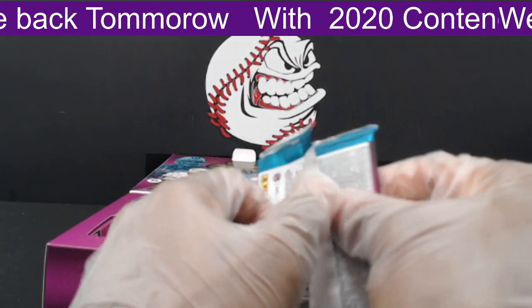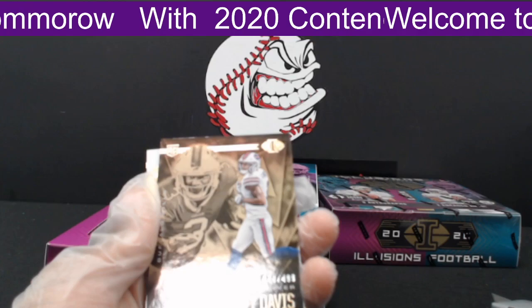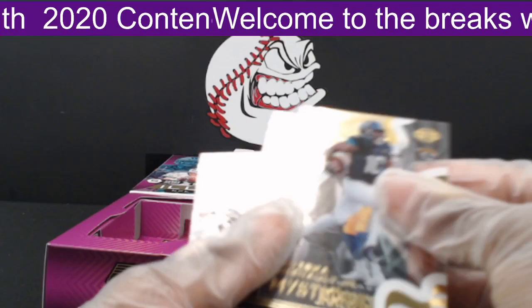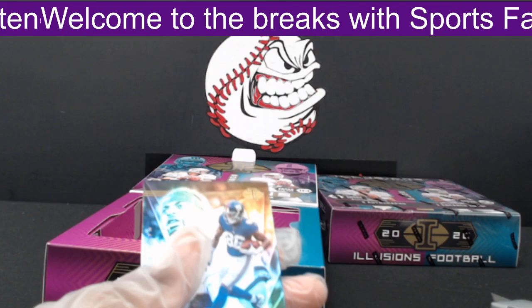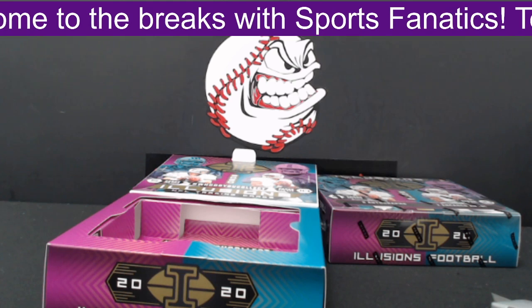Next pack. First, JK Dobbins out to the Ravens. Then Gabriel Davis numbered 77 of 499 out to the Bills — a gold parallel. A Laviska Shenault Jr. Mystique, not numbered, out to the Jags. Then another Jared Goff out to the Rams, and Darius Slayton out to the Giants.